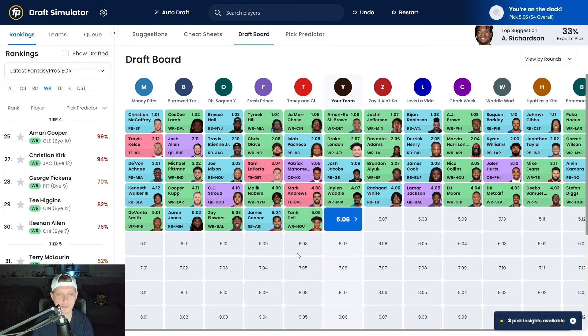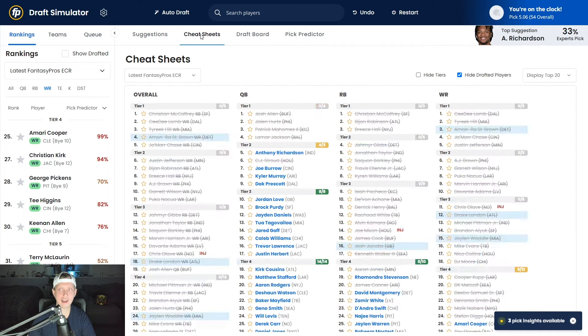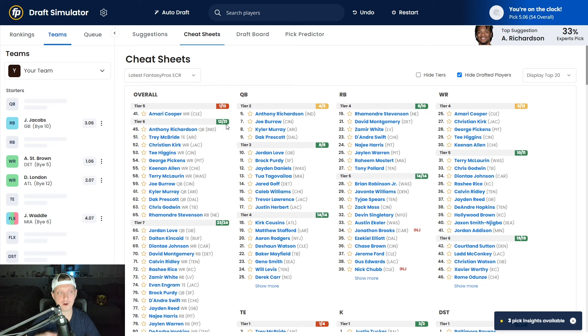After Jalen Waddle, the board goes: Mark Andrews, Malik Nabers, CJ Stroud, Cooper Kupp, Kenneth Walker, DeVonta Smith, Aaron Jones, Zay Flowers, James Conner, and Hank Dell. Back up on the clock, our roster so far is Josh Jacobs, Amon-Ra St. Brown, Drake London, and Jalen Waddle.